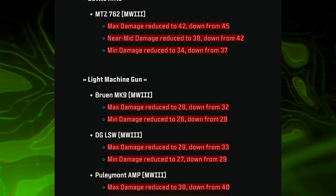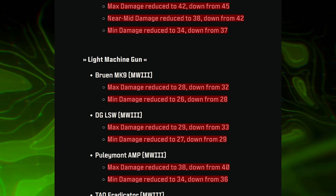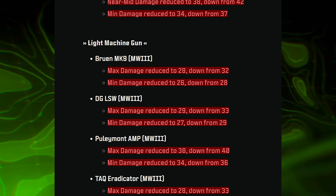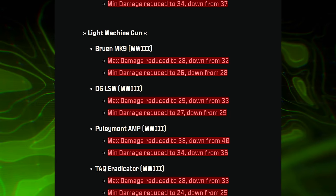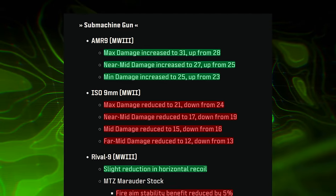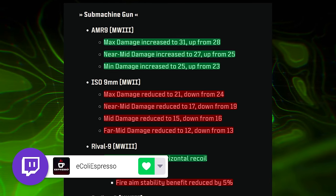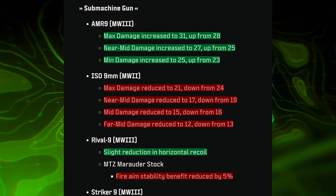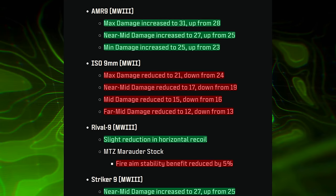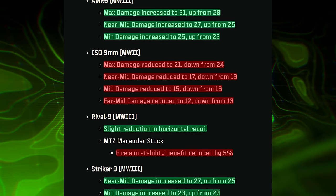Moving into nerfs: battle rifles and LMGs all took hits. The MTZ-762 saw reductions to max damage, near-to-mid damage, and min damage. The LMGs — the Bruen, DG-LSW, Pulemyot 762, and TAC Eradicator — all saw minimum and maximum damage range reductions. For SMGs, the AMR9 received buffs with increases to max, near-to-mid, and min damage. The ISO 9mm saw an overall nerf with reductions across max, near-to-mid, mid, and far-to-mid damage attributes.